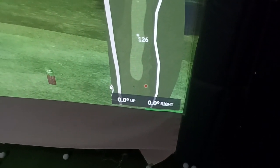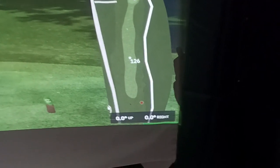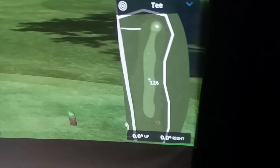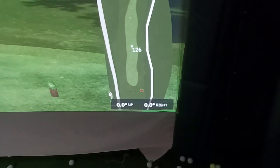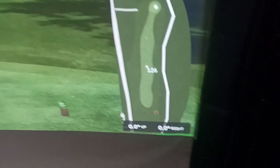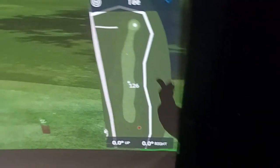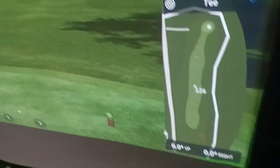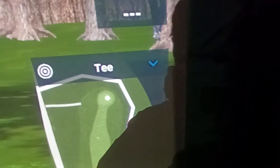Down at the bottom it shows your lie angle in degrees up and down. If you're five degrees to the right, your ball is going to go to the right — even though your actual lie on the floor is always the same, the game factors in the virtual lie angle, just like in real golf. So if you're five degrees to the right, you might want to aim a little more left. The white line around this particular course marks out of bounds.